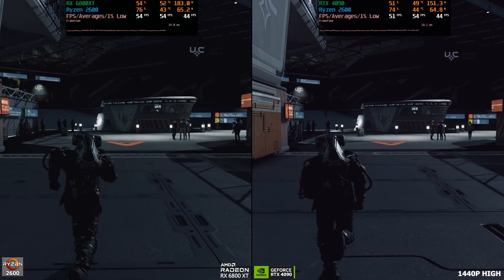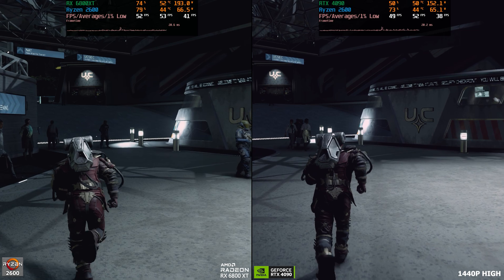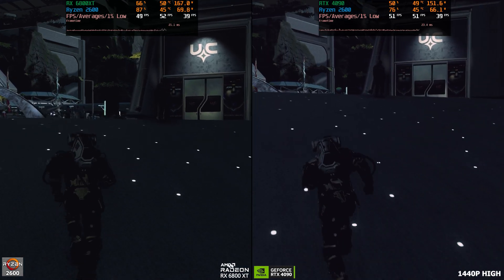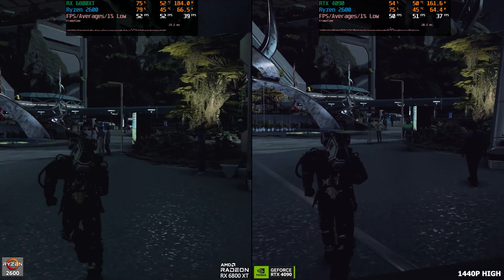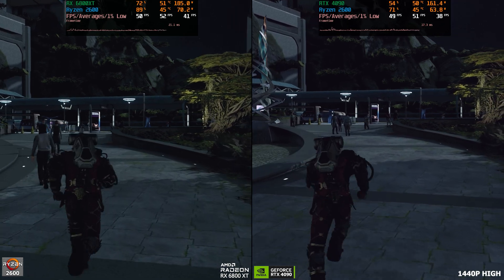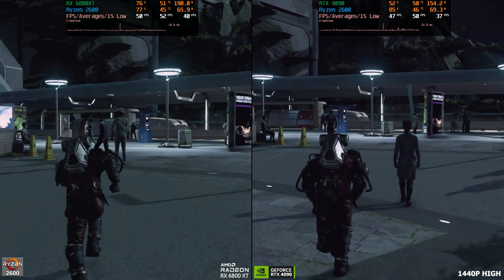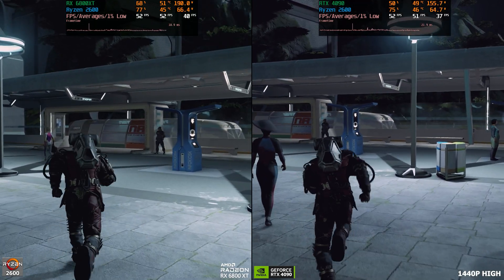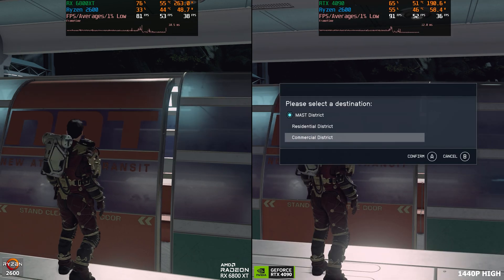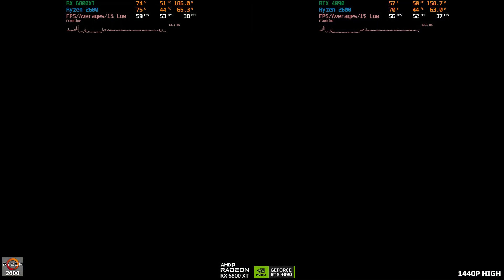Here we are with the 6800 XT and the 4090 at 1440p high settings, natively. This is kind of a funny benchmark because the 6800 XT matches and even beats the 4090 by a couple of frames because of that driver overhead. It's very similar results to how it was with the 7900 XTX. It's still interesting to see how important your CPU is these days with some of these games. We'll look at the rest of this benchmark and then jump to the combat part again with these same GPUs.